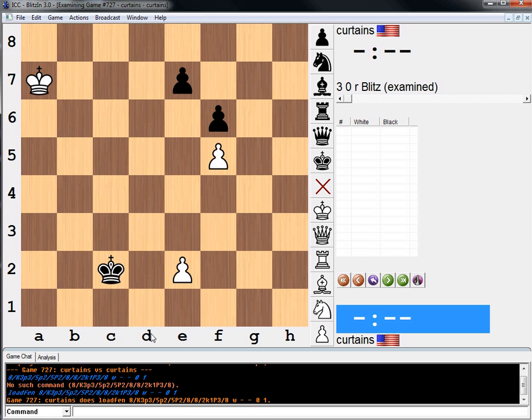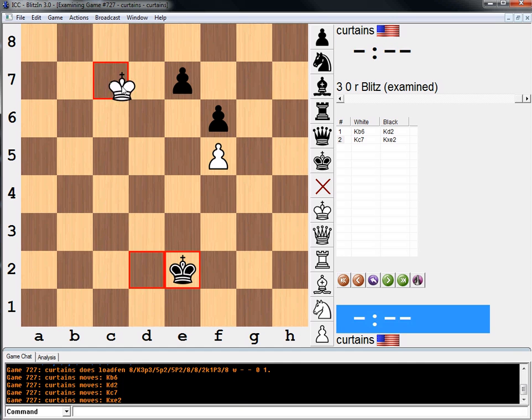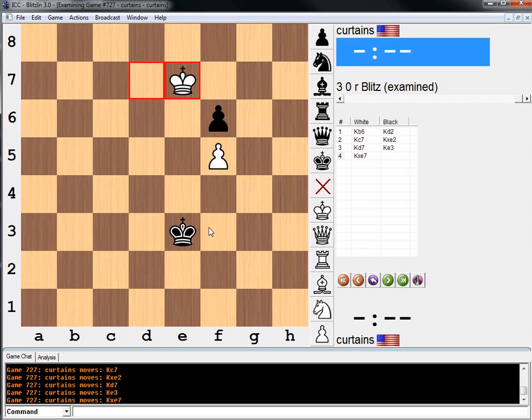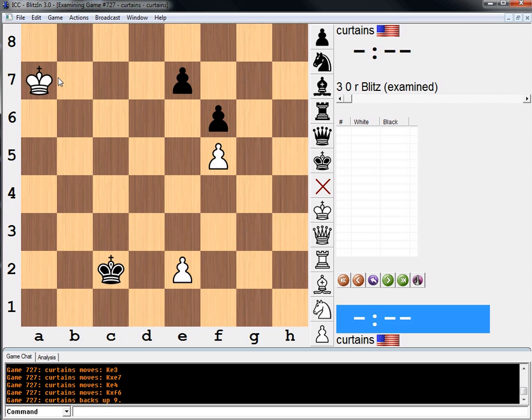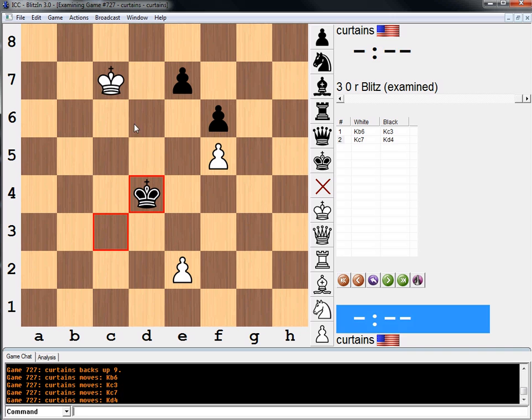So let me just demonstrate. If we go after this pawn and he goes after that pawn, I think we just win easily. So he should therefore race to the f5 pawn, and when we race to the e5 pawn — the e7 pawn — now he achieves a draw. This is just a draw.